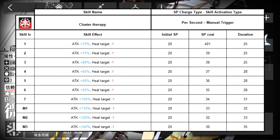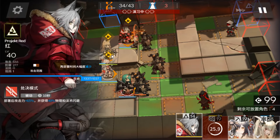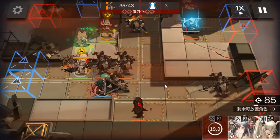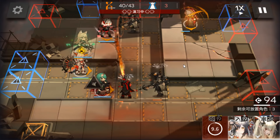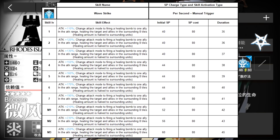Her first skill is Cluster Therapy, which will increase her attack and reduce by 1 the heal target count. Her second skill will significantly increase her attack and change the attack mode into firing a heal bomb to the ally with the lowest HP in the attack range, healing the main target and all allies in the surrounding 8 tiles.